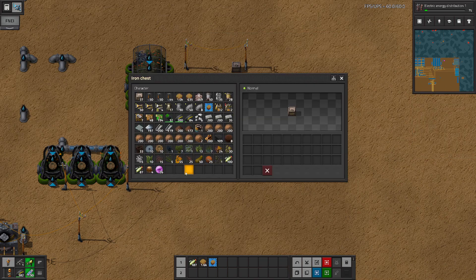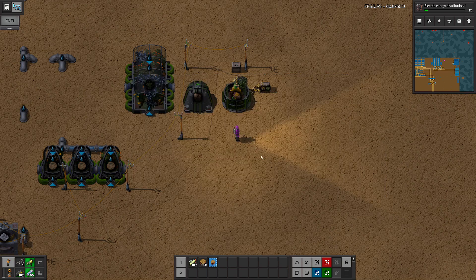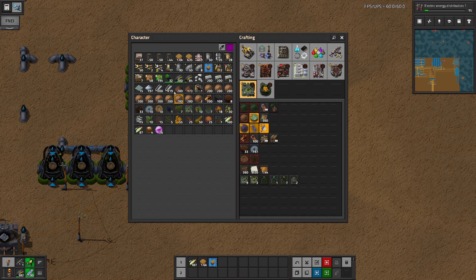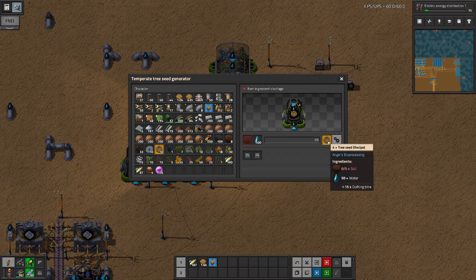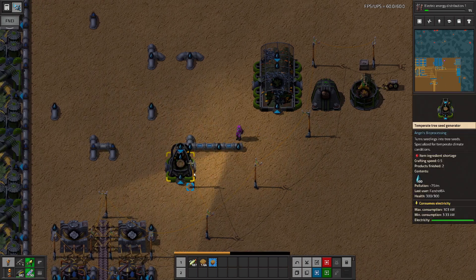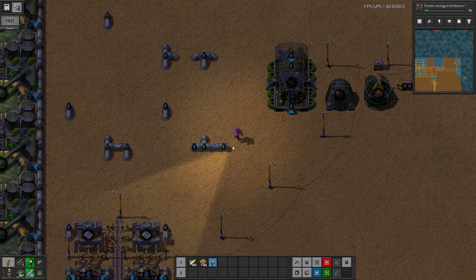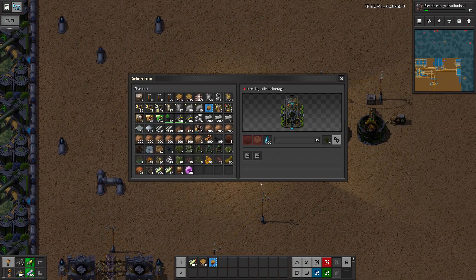We're done making dirt for now. We'll put another desert garden in there and let it continue cooking because we are going to need plant life samples. We'll run through six desert gardens one at a time — we want to keep as many as we can while letting this continue to run.